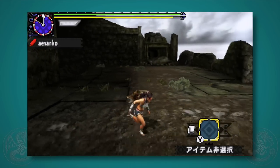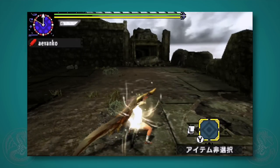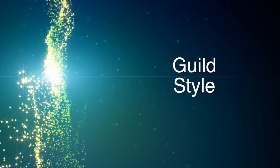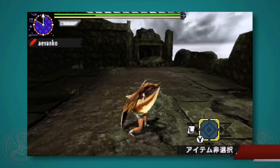Just press and hold the X button to charge your Greatsword and release to unleash a devastating attack. Pretty simple, right? Now that we've gotten that out of the way, let's check out the Guild Style because every other style derives from it. The draw attack itself is just a fast sword strike.